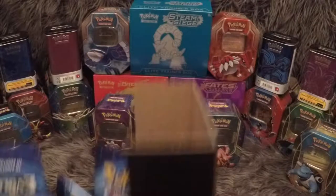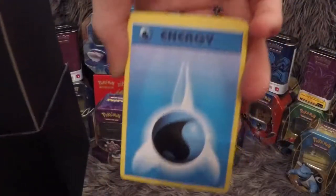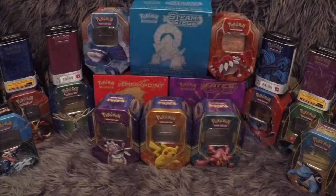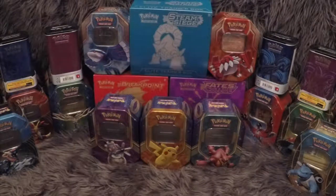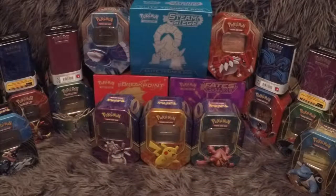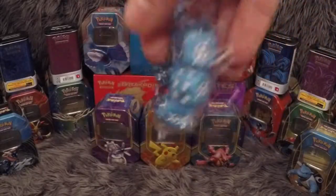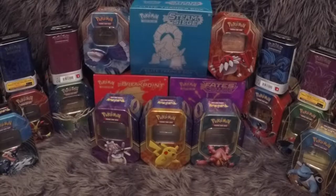We'll open this up. So let me get all the packets out. First up we have the energies, I'll go through those once you've seen them all. We have the sleeves with the Mega Blastoise on the front — love these sleeves, great sleeves. We have the four dividers to keep everything organized in the box, the condition markers — poison and burn — and then we have the competition legal dice, a lovely shade of blue.